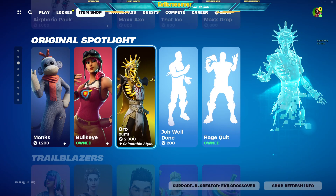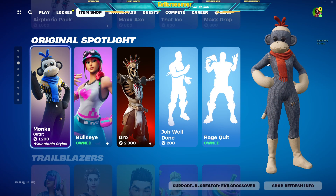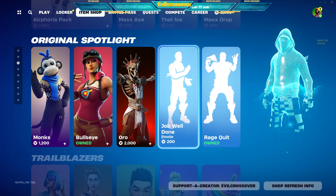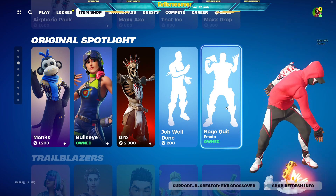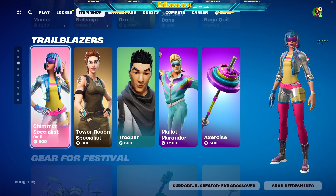And then we have — looks like the same stuff from yesterday. We got Monks, Bullseye — one of my favorite skins here — Oro, Job Well Done. Oh, Rage Quit — one of my favorite emotes, that's why I got it. And then we have Shimmer Specialist.